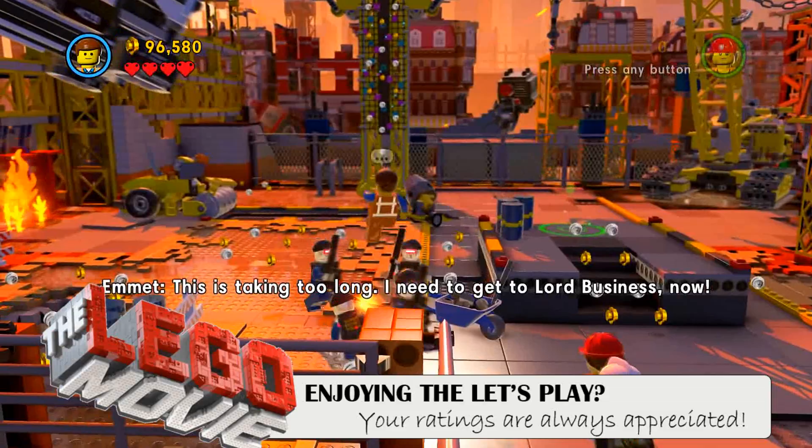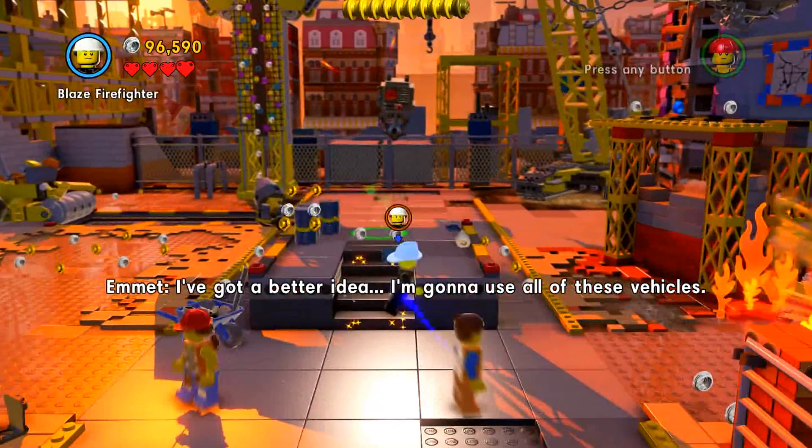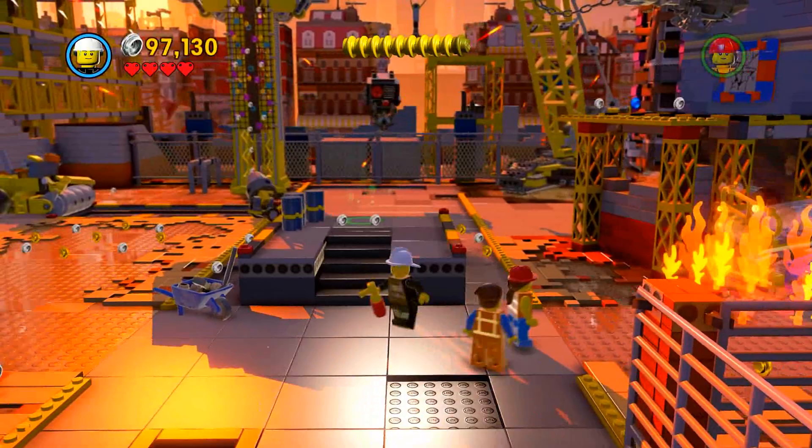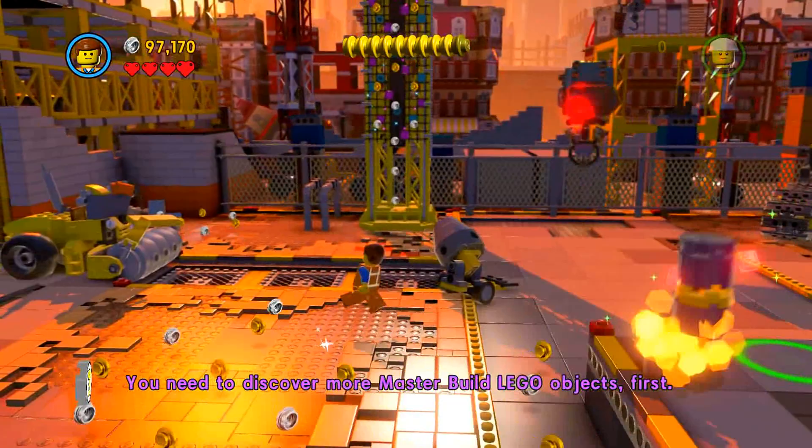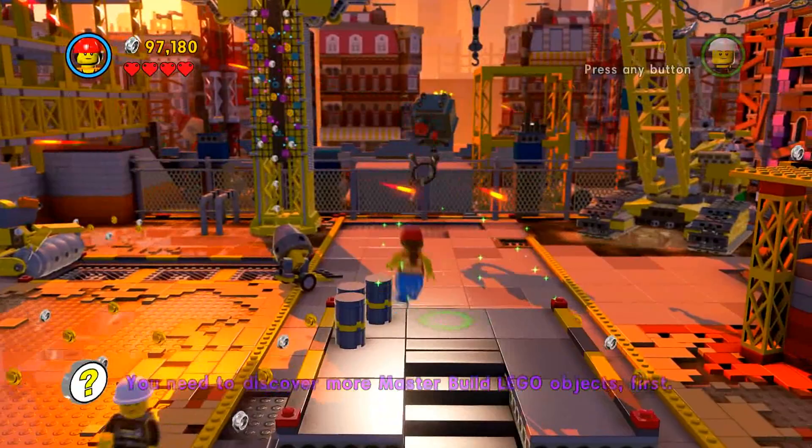Alrighty guys, welcome back to this episode of the Lego Movie Video Game. Well, we've got a lot we need to do. We need to get rid of that fire so we can get up there and drill in it. This is obviously a master builder spot. We're going to need to get three big things knocked down. I don't know which part we're supposed to start on.